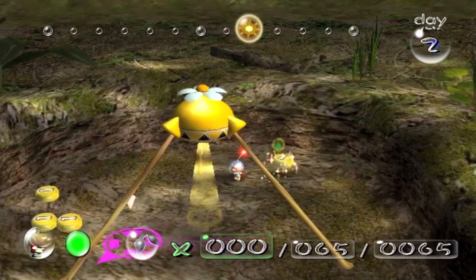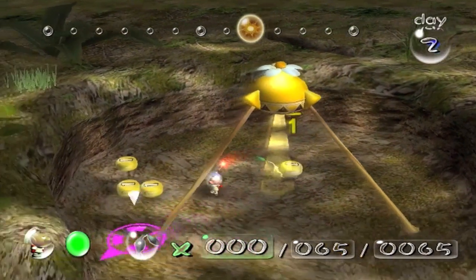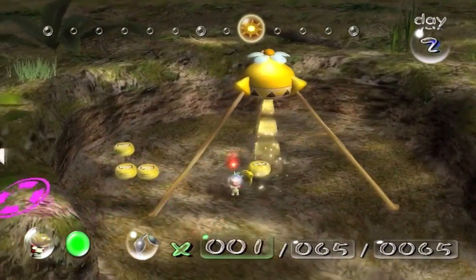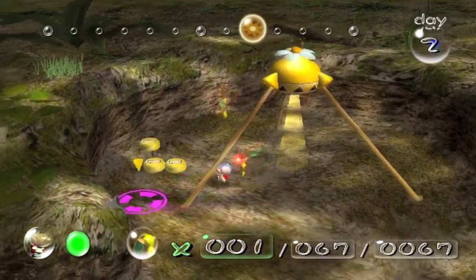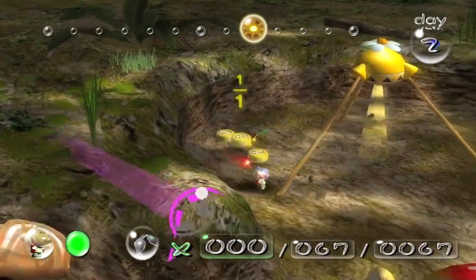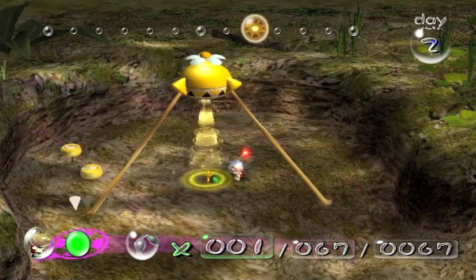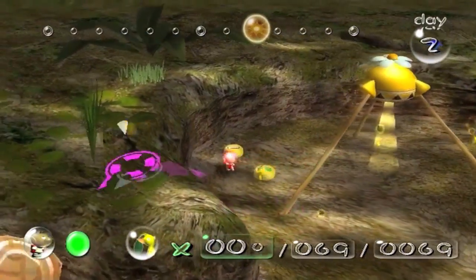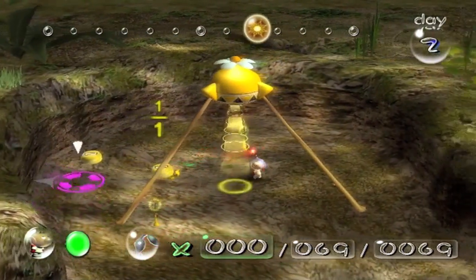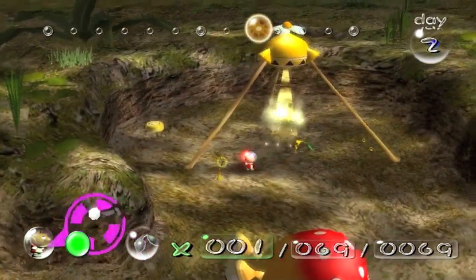I'm going to try and do every single piece that I can without the other Pikmin. There is one other type of Pikmin — technically two. I won't get into that now, but I will get all the parts I can with just red and yellow, and then go back. I'll go on to the new level and so on and so forth. I will always go as far as I possibly can before going to the next level. Whereas normally when I play this game, I just jump around whenever I feel like it.